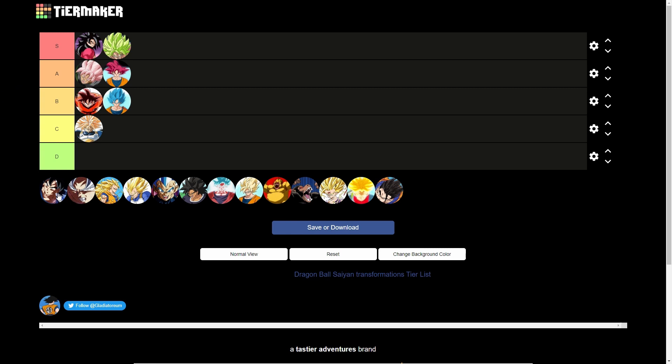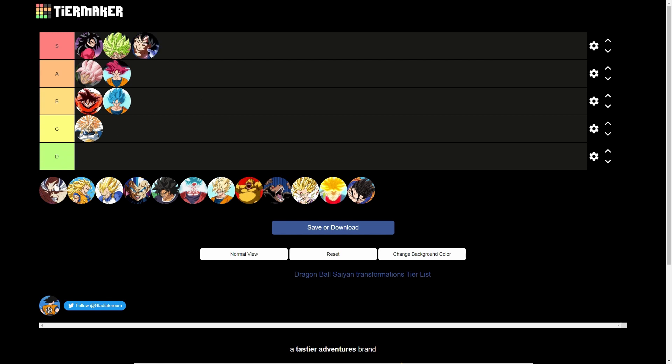Ultra Instinct Sign — or Ultra Instinct with the black hair — S tier. I don't care what anybody says, S tier. Goku just looks cold with the little blue aura on him, and his shirt is kind of ripped with slashes near the shoulder. It looks cool as hell. Plus Goku just has this focused, plain face like he's ready to fight — he's just in tune.